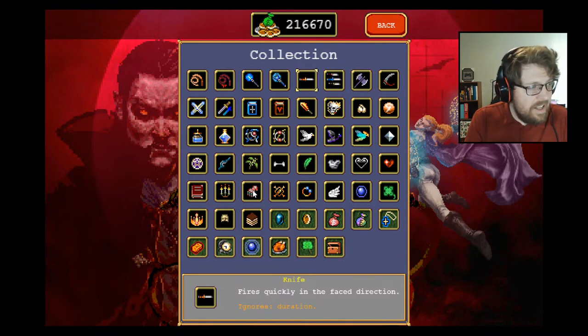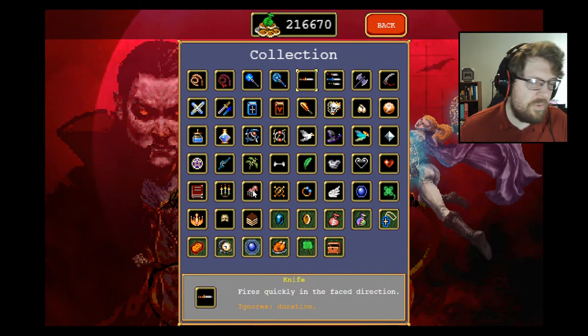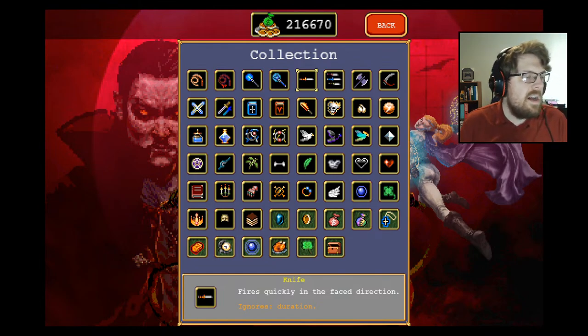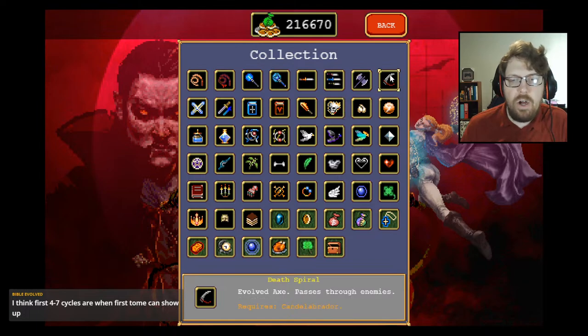Second priority is duplicator early. You can guarantee the tome because we're going to beeline left for all the tomes we can — at max you can get three tomes. If we don't get a tome within the first 70 seconds, we'll restart because you'll struggle for the rest of the run. We're looking for early tomes, early knife, early duplicator. Then fleshing out the build: knives, lightning for the thunder loop, Labora, Hellfire, Spiral Death, and Vandalier.